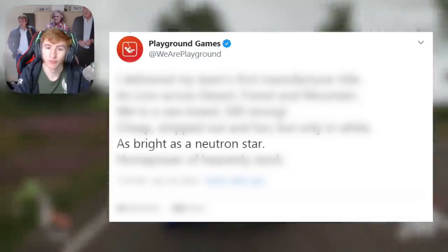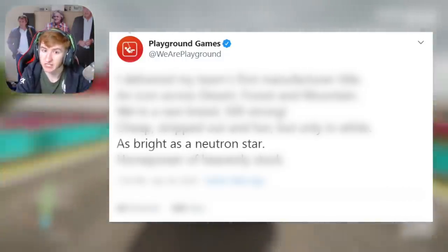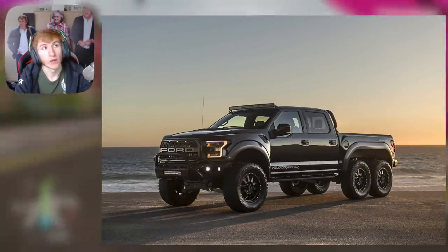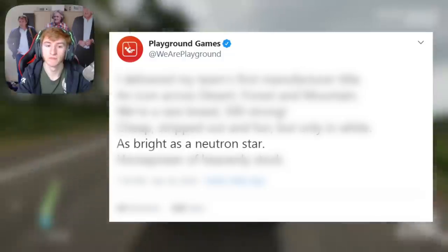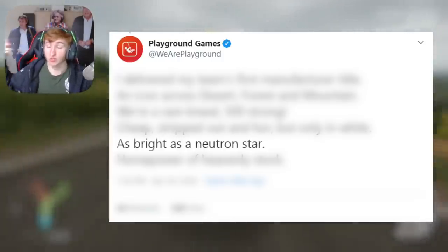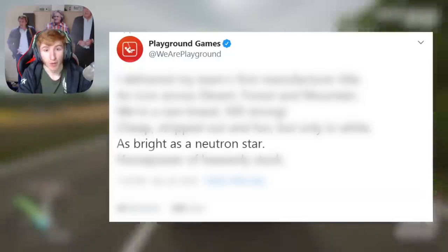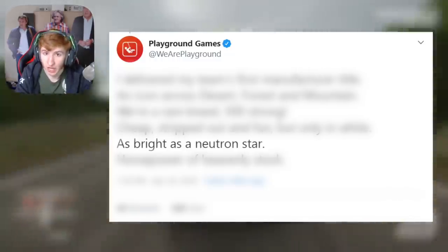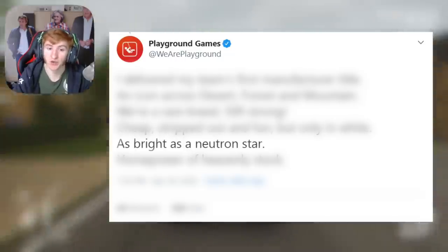The fifth clue reads: 'As bright as a neutron star.' I've seen two different cars guessed for this. One is the Hennessy Velociraptor, which people guess because it's got massive, very bright lights. The other is the Nissan Pulsar GTI-R — because a pulsar is actually a magnetized neutron star, so the name itself matches the clue. Both the Hennessy Velociraptor and the Nissan Pulsar are on the leaked car list, so it could be hinting towards the Velociraptor's lights or the word 'Pulsar' in Nissan Pulsar.